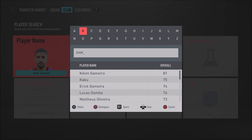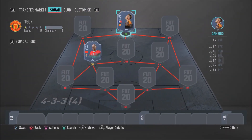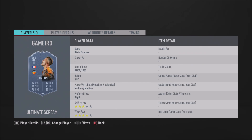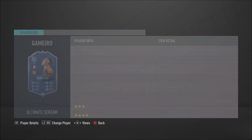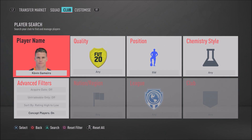In the striker position we have an insane screamer card — Gameiro, an absolutely insane and very clinical finisher. He's only got 80 pace style and 83 finishing but in-game he does finish. He's also got 85 sprint speed, 89 acceleration, 87 standing positioning, 90 agility, 85 balance, 80 ball control, 85 dribbling, and 90 composure. He is a 3-star skill move player but he does have 4-star weak foot, so it's not too bad — a very underrated but very overpowered card.